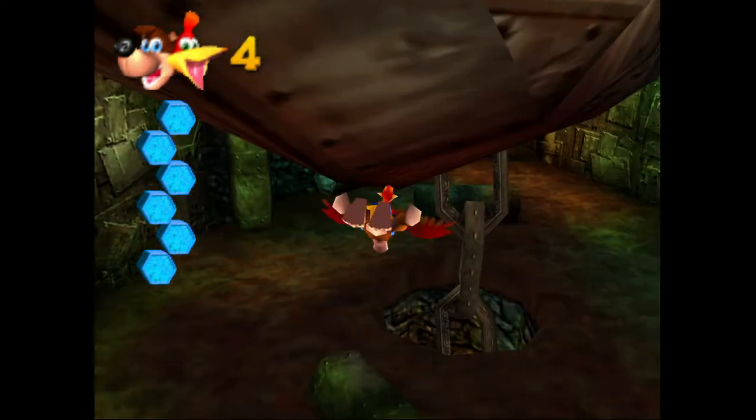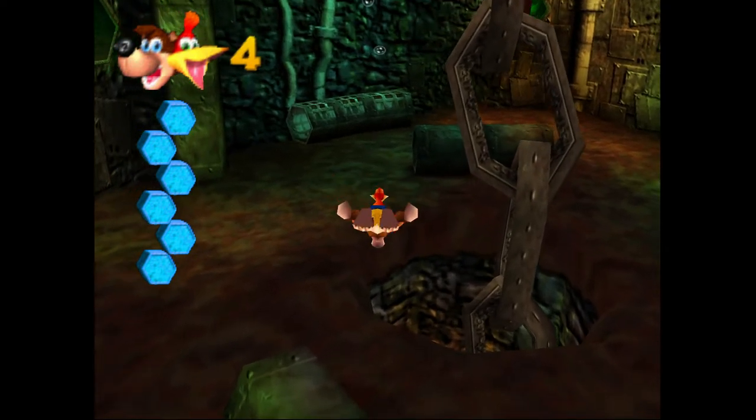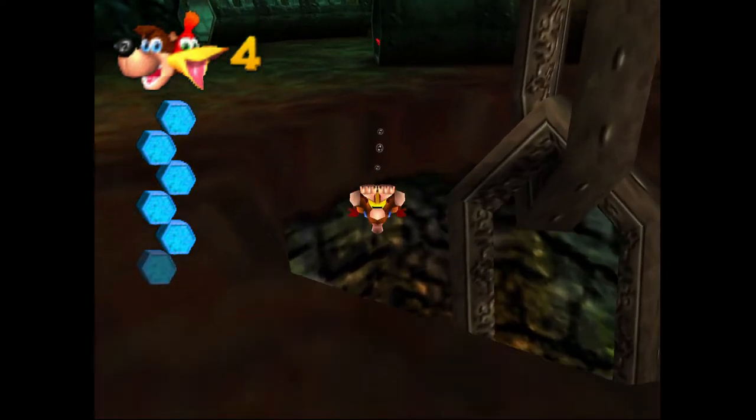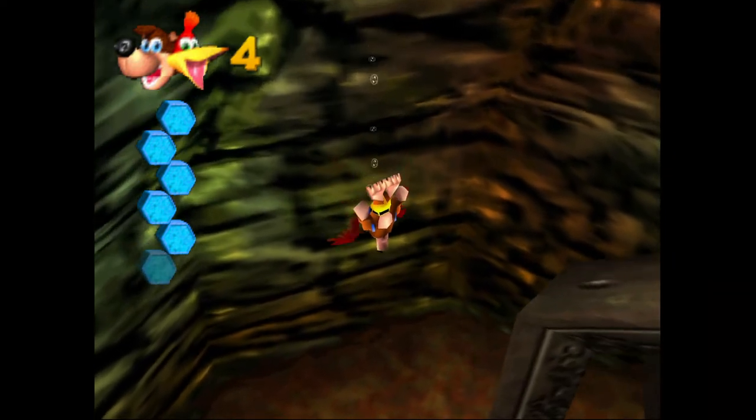Now that we are in the main room of Clanker's Cavern, you can see that I have risen Clanker — I've gone down and already unlocked his chain. He's up on the surface. We'll be going inside him at some point in this guide, but first we do have to go back down, because there is a Jinjo down there.